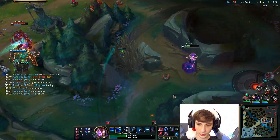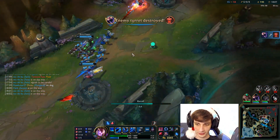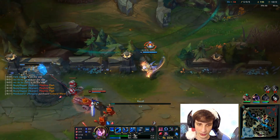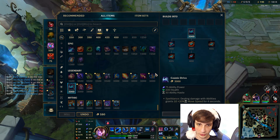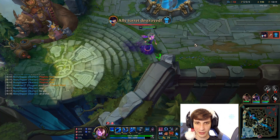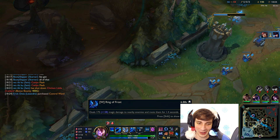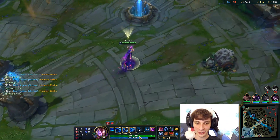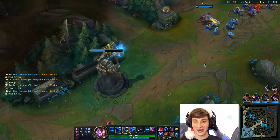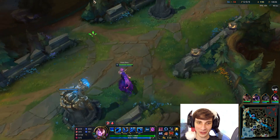He's going to ult so I'm not going to engage. My TP's up in 15. If we had a ward behind Caitlyn I'd really look to kill her, but we don't. Let's work on our Horizon Focus now. I actually haven't had too many mana problems this game, which is weird because Lissandra's mana costs aren't that low — every Q costs 80 mana. But it still hasn't felt too bad.